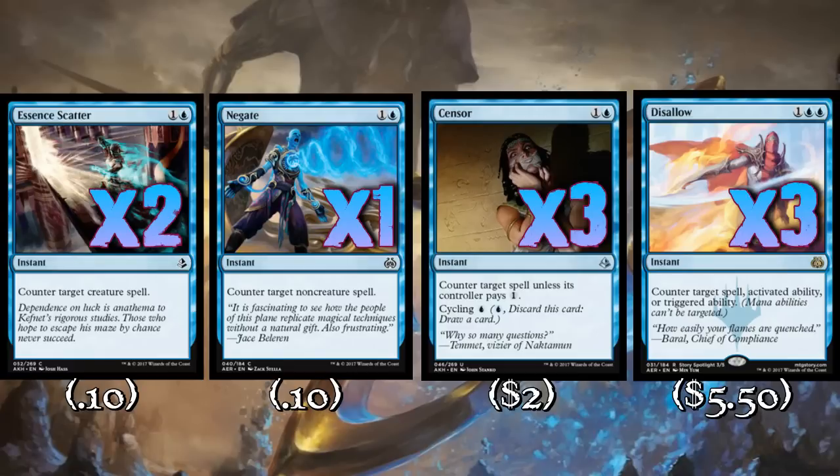Censor is a great card on the play against aggro. The three copies of Disallow are in there because I don't think we want to play four necessarily, but I do want to play at least three three-mana hard counters. And of course, obligatory mention that if there are things on the board with an activated ability, we can just Disallow that. Or if for whatever reason we want to counter an enters-the-battlefield trigger but not the thing that provides it, we can do that too.